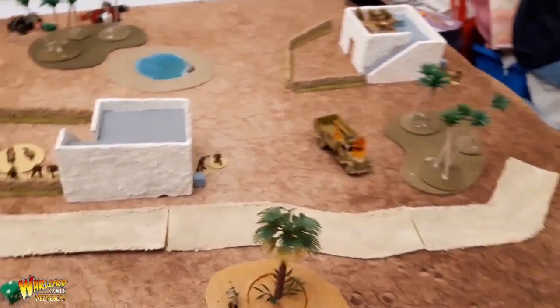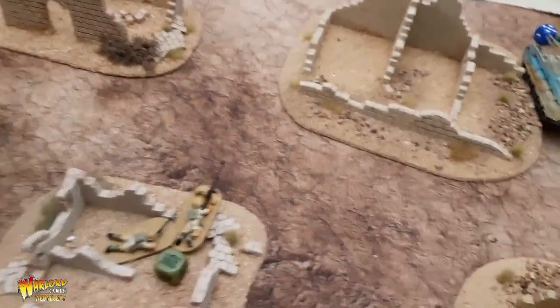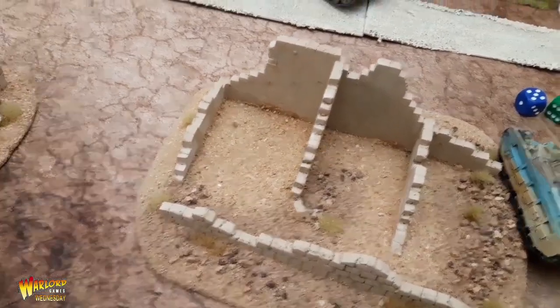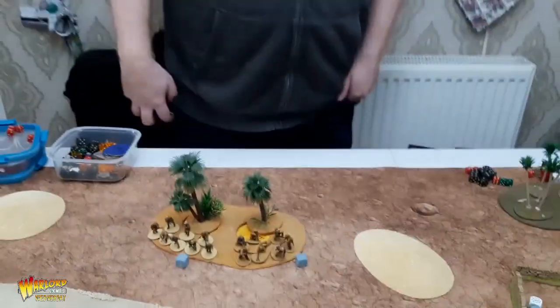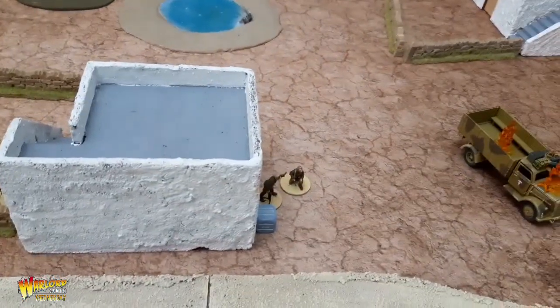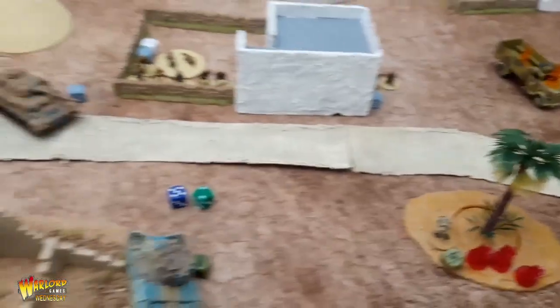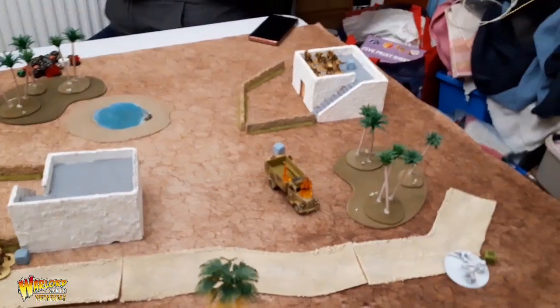End of the next turn — the Eight-Rad is gone, but my squad with three men left has also gone. My opponent cleverly suggested I should hide, so I ran the remaining squads back. It's going to take more turns than we have left for the Germans to cross the table and get to them. The mortar team ran, the MMG moved ready to shoot next turn.